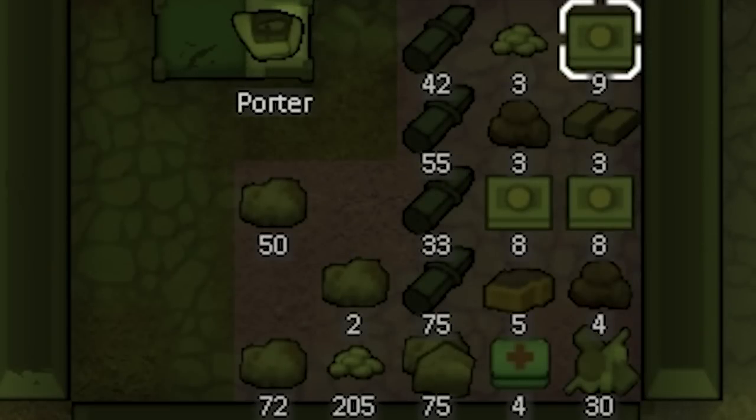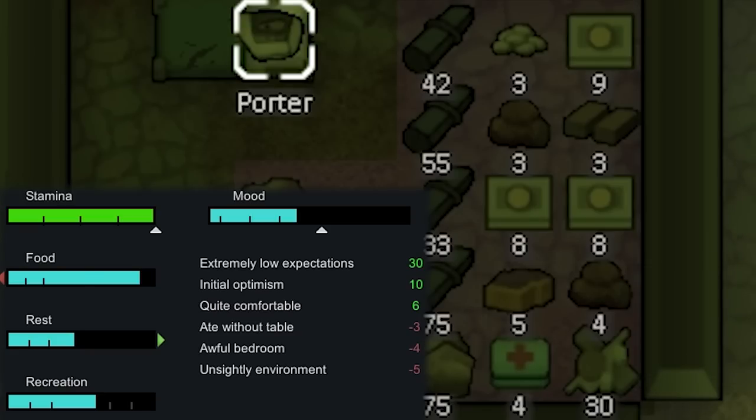After deconstructing the walls we're at around 200 steel, which still isn't quite enough. Sam is pretty tired so we let him rest before the 6 a.m. raid — it seems we get raided at 6 a.m. every single day.